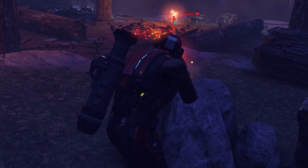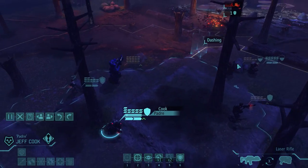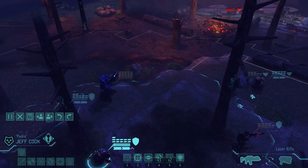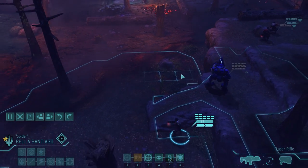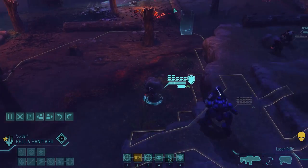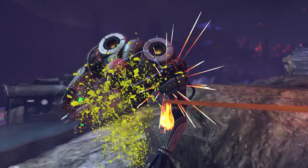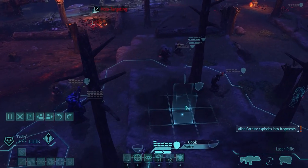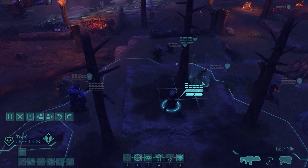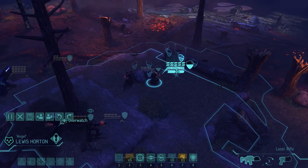86% — decent. Can we kill that floater this turn? Maybe with a grenade? Possibly, but I don't want to leave Jeff in the open. Oh, we are actually flanking that floater now. Bye. Is there one more floater or did we kill everything? I think we killed everything. Let's play it safe — use overwatch.